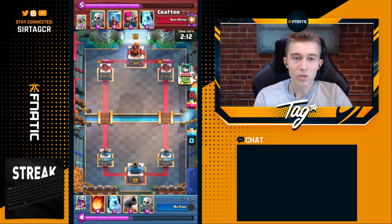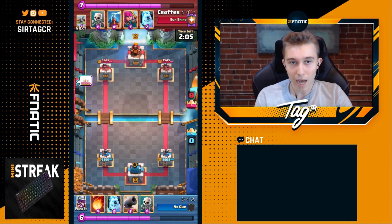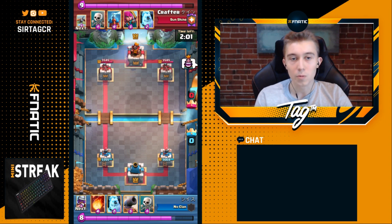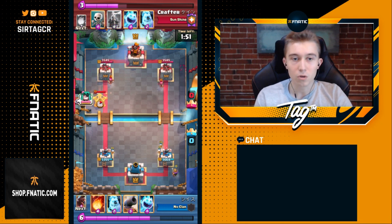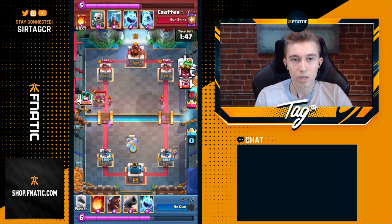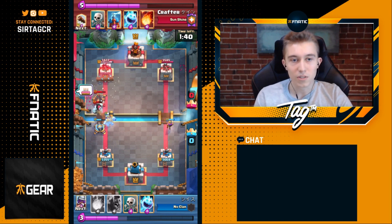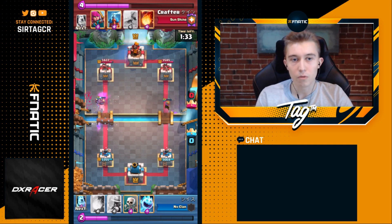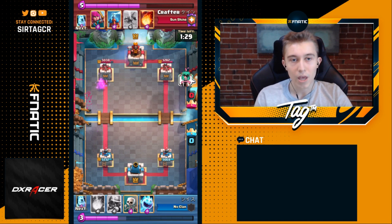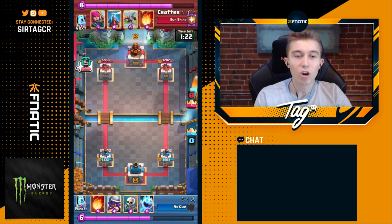One thing you'll notice is Crafter is going to be shifting lanes pretty frequently because his opponent can Fireball the X-Bow and the Tower. If his opponent gets too many of those and shuts down a lot of X-Bows, they'll rack up damage on a Tower and make it very weak. You're going to be shifting lanes and committing to a lane when you get a ton of damage. Notice the Ice Spirit placement — if you drop it in that corner, you're much more likely to prevent your opponent from getting a Musketeer or Ice Spirit on top.